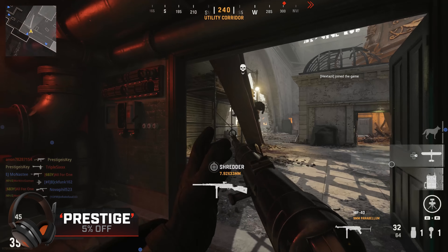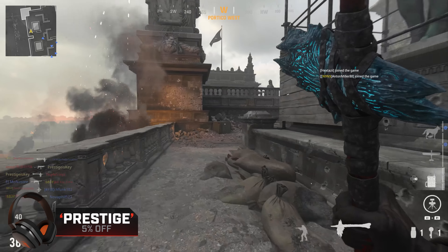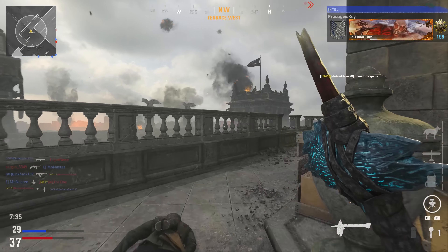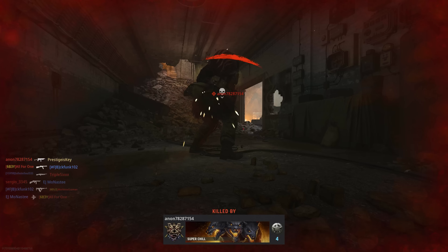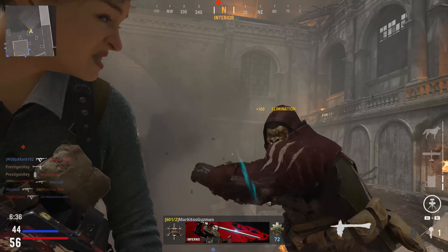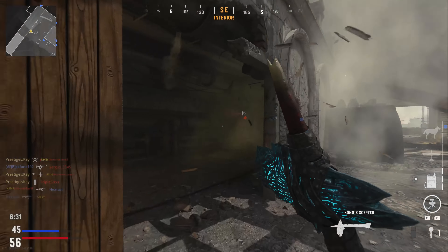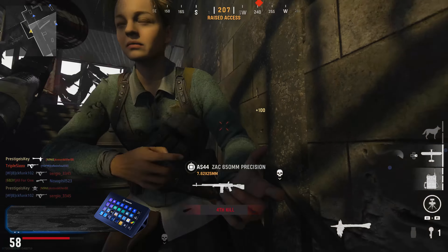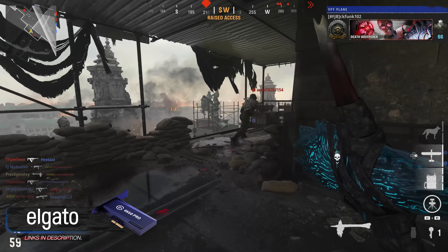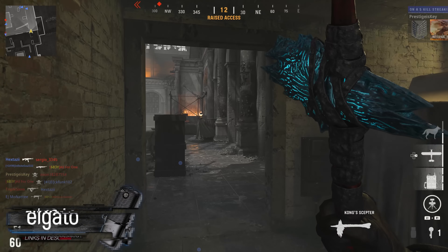I forgot to mention you can throw the Scepter. I'm probably not going to do that much though because I'd rather just take them out with the finisher. But it's so difficult to do the finisher because you have to be right up behind them. I think I might just back out of this game. I don't think we're going to be able to do it. Yeet him! Yes! Oh my gosh, right into the wall. That guy's hit the wall multiple times at this point. I'm doing so good but my team is letting me down. That's sad. We're going to have to try again — there's just no way we're going to be able to make up for all the lost time.